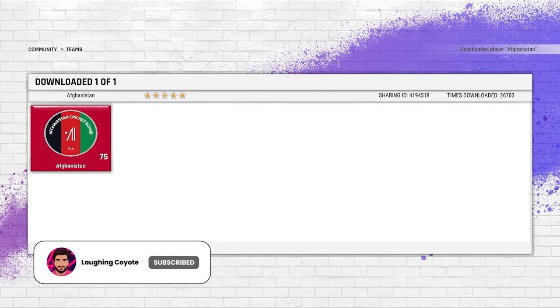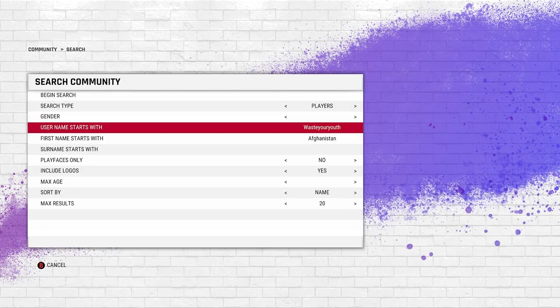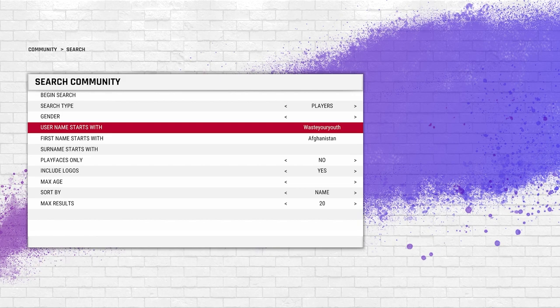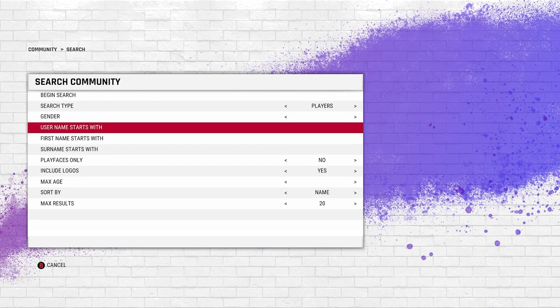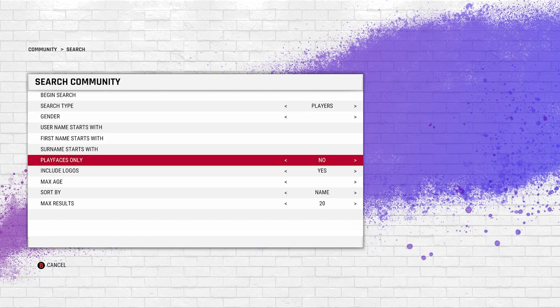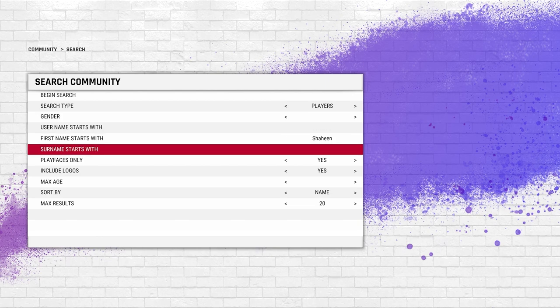This is going to take a very long time, especially with downloading each player. Once you're done with all the teams, come back and go to Players. You don't have to use 'waste your youth' for players — he has some very good player models but not all of them are great. What I like to do instead is turn on Play Faces and search by first name.